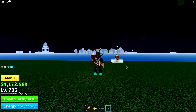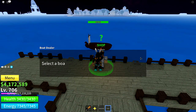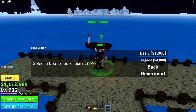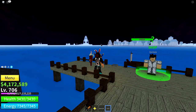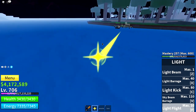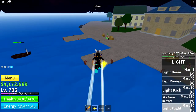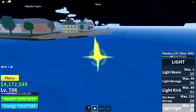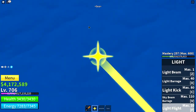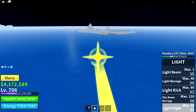Now that you have your torch, head to the sand island — that's where the puzzle takes you next. You can buy a boat; they all have the same speed except the free one, which is the slowest, so you don't have to spend money on a better one. The sand island should be directly somewhere over there, pretty close. Head over there and use your torch to get to the next puzzle.